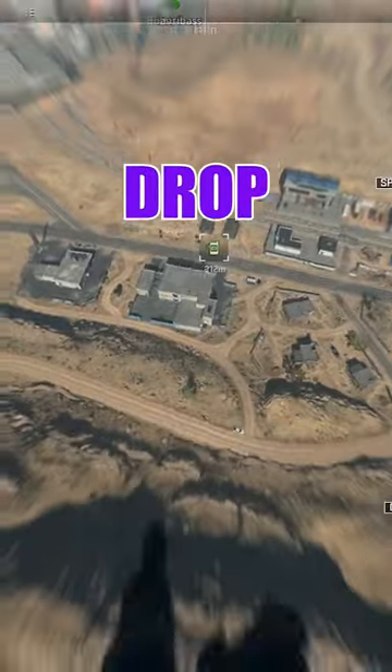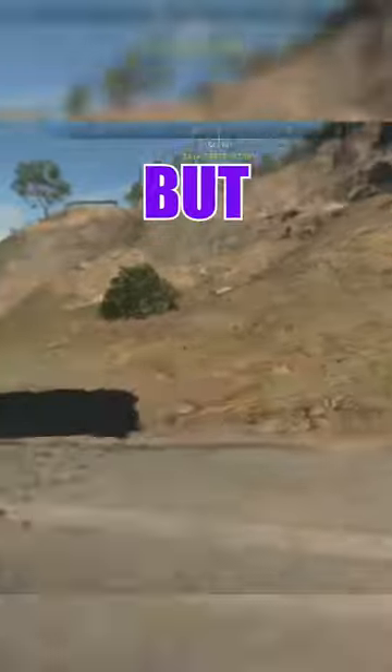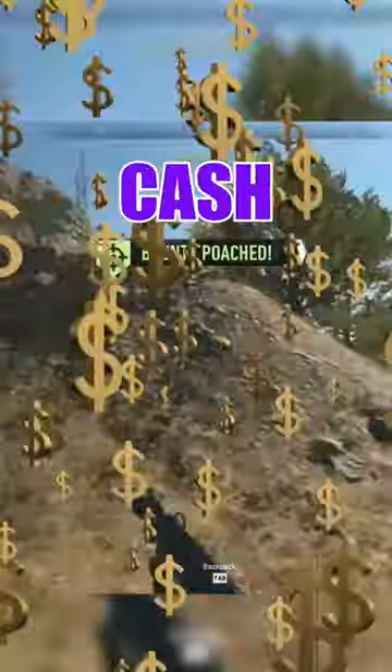Safecrackers seem like the go-to contract off-drop — lots of money, good loot — but bounties are a solid plan B for early game. Not only do you get a UAV-like on a team nearby, but while you're looting, some nice enemies might poach your bounty and give you free cash.